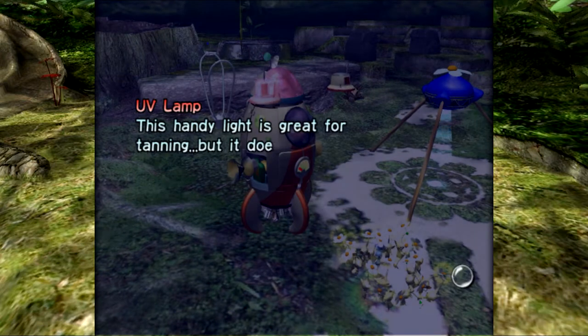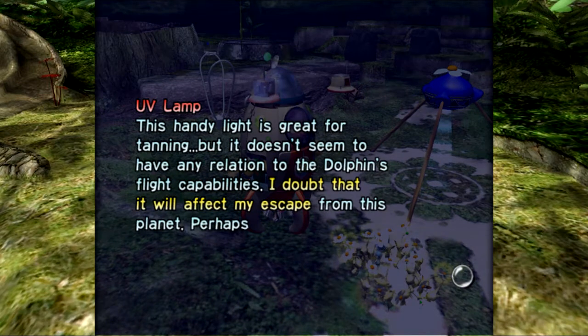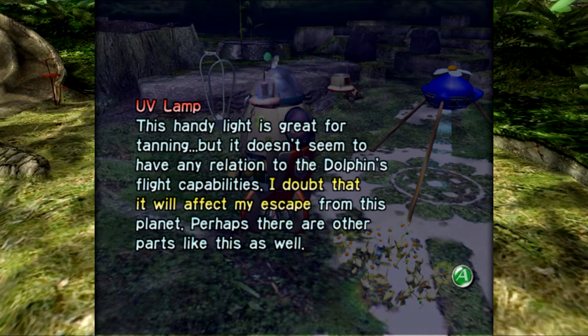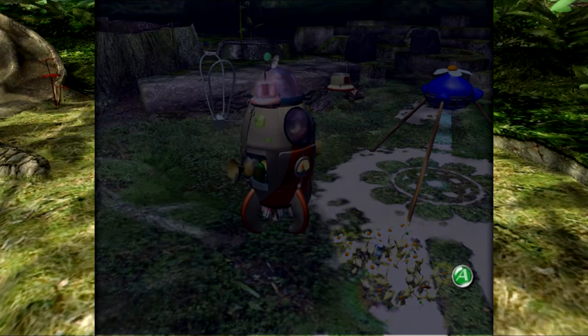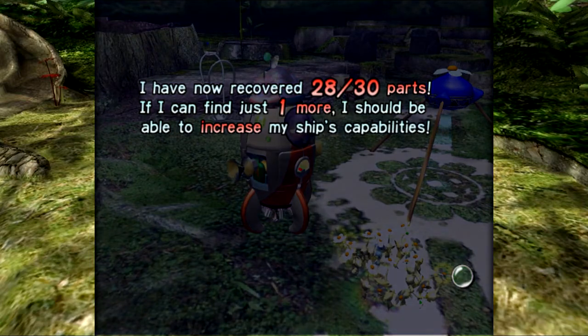The UV lamp — this handy light is great for tanning, but it doesn't seem to have any relation to the Dolphin's flight capabilities. I doubt that it will affect my escape from this planet. Perhaps there are other parts like this as well. Can we just talk about how Olimar has a Geiger counter to detect radiation while he's traveling in space? He also has the radiation canopy that protects him from all the ultraviolet radiation, and then on the inside he's using a UV lamp. For the record, please don't use UV lamps for tanning — it's so bad for your skin.